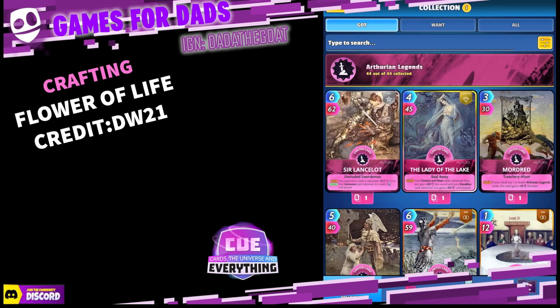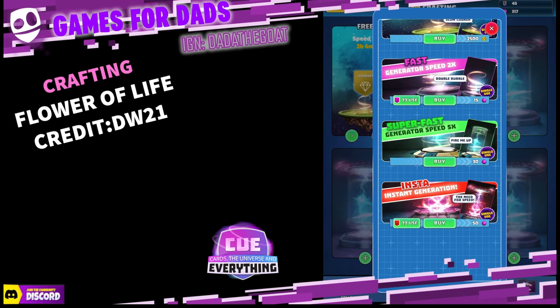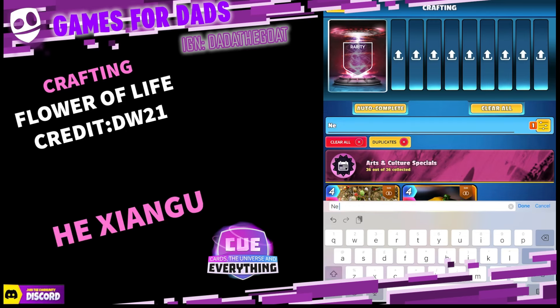Credit to dw21. Let's go into crafting and use an instant generator. Copy these exactly. The first card you want is He Exanugu — I think that's how you spell or say it.